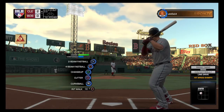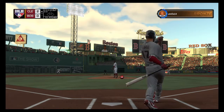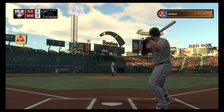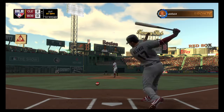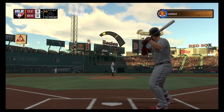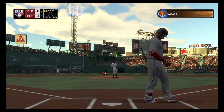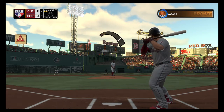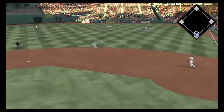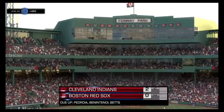Stepping up to the plate, Yonder Alonzo — and he is proving to be something of a non-threat with a bat in his hands this year; the average isn't pretty. Price ready with the 0-1. Zero, chased out of the zone there, and he's down two strikes. This is going to be a foul ball — bases are empty with two men out. Hit high in the air out to right field, and he will get there to make the running play.